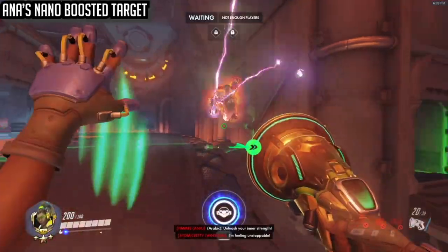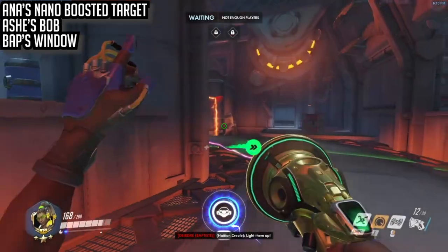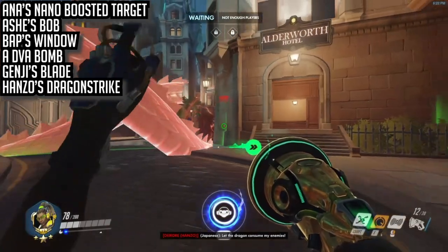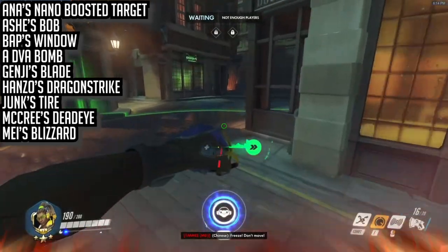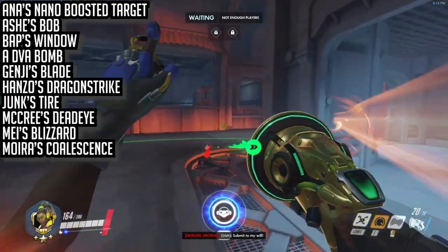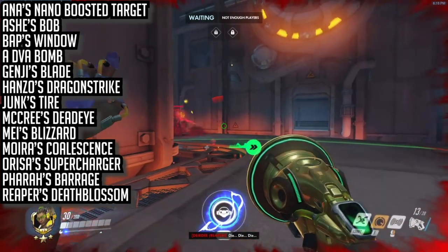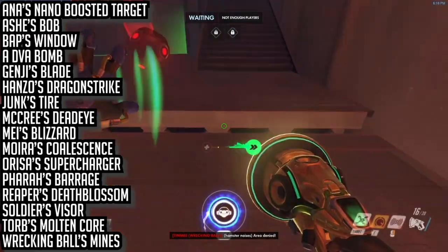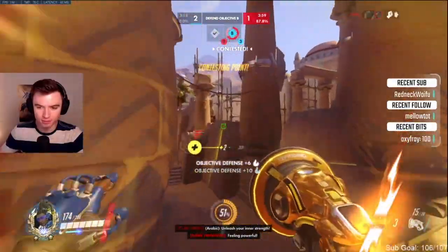Amp speed against: Ana's nano-boosted target, Ashe's Bob, Bap's window, D.Va Bomb, Genji's Blade, Hanzo's Dragon Strike, Junk's Tire, McCree's Deadeye, Mei's Blizzard — a big one, definitely save your speed amp to get out of Mei's Blizzard — Moira's Coalescence, Orisa's Supercharger, Pharah's Barrage, Reaper's Death Blossom, Soldier's Visor, Torb's Molten Core, and Wrecking Ball's Mines. All of these are to create distance or get around to a wall or hard cover to save people.